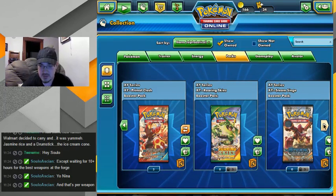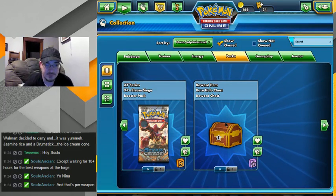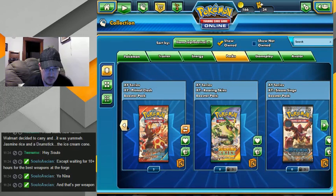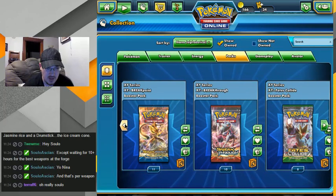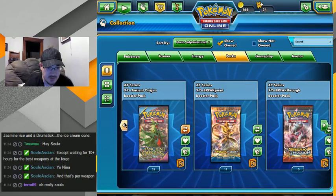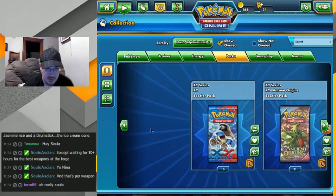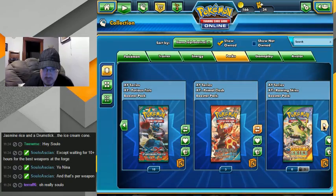We'll do the chest first. I have no idea what's going to be in here — maybe a special coin, I don't know. I'm going in blind on all of these pretty much, except I know that one shaman is in here, and I already got the mega full art from this one. For the most part I'm going in blind.